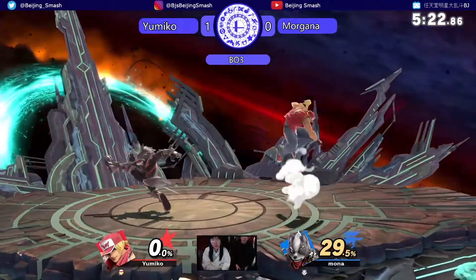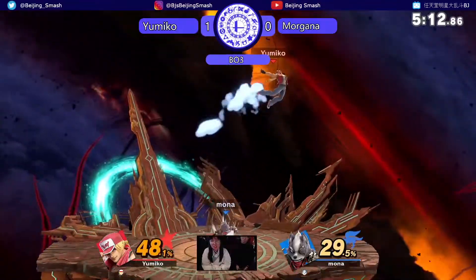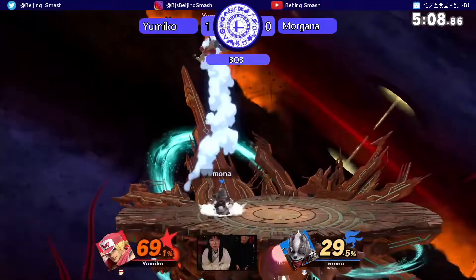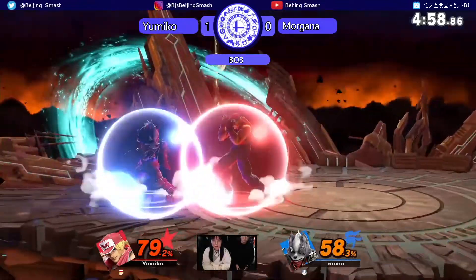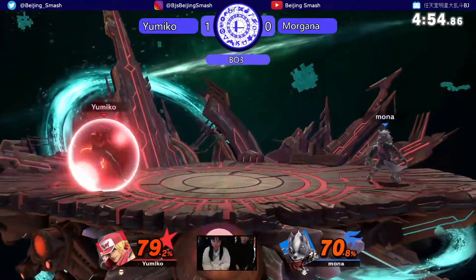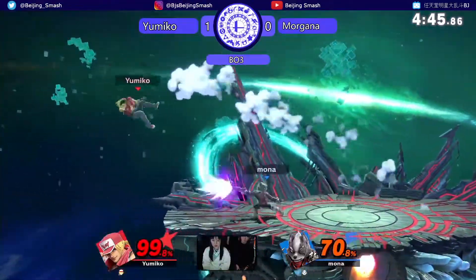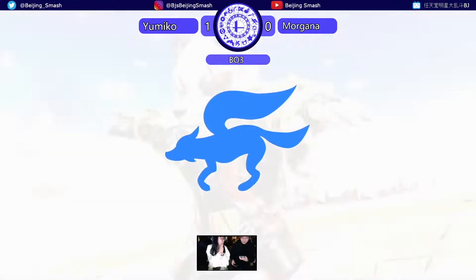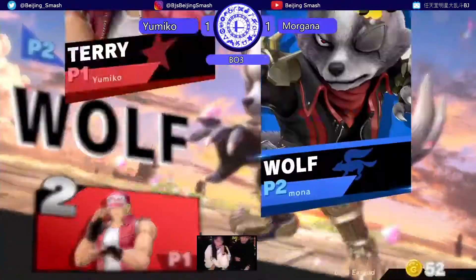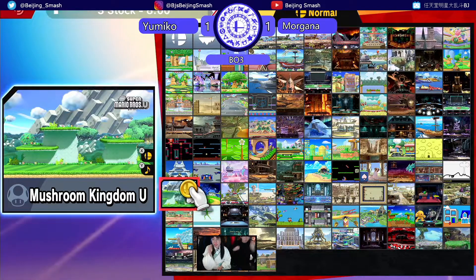Morgana wants to clean this stock up so he can go to game three. Lasers — combo strings. That was such a good return-around up tilt there. Down throw. Both of them are respecting quite a lot right now. This is a super scary situation. Great follow up there. One-one. I feel that game — Morgana was a lot more confident in what he was doing. He took advantage of Yumiko throwing out special moves and got on top of her. I still want to see a little bit more mix-up, but from game one to game two, drastic improvement already.